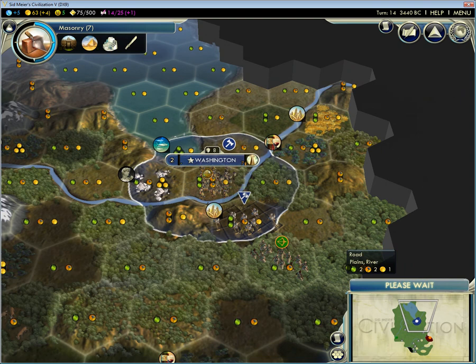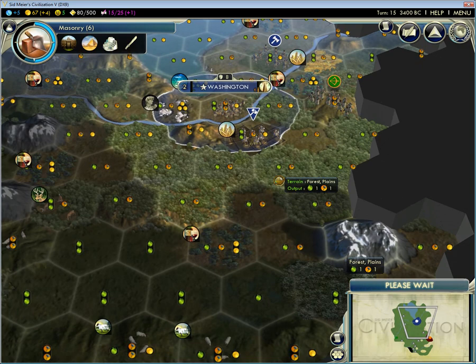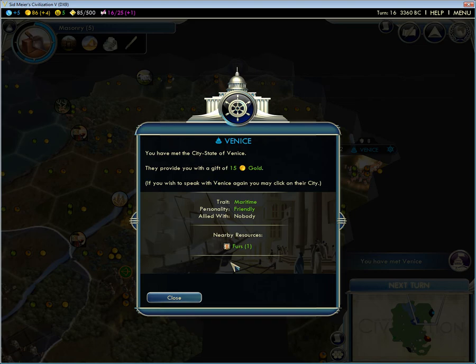The reason I'm going for a monument is you get faster border expansion, but also I just want to get some social policies sooner. I was thinking about making this game one of those where I go Tradition and try to wonder-spam, but I don't think that's going to be viable with the Mongols right next to me. So this might have to be one of those slaughterhouse games.